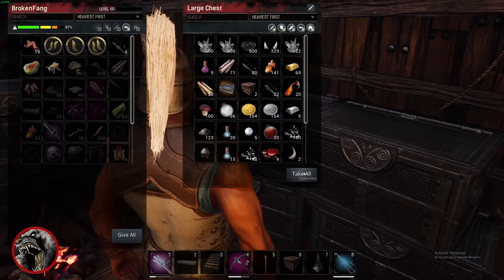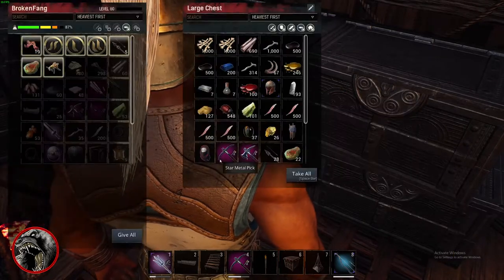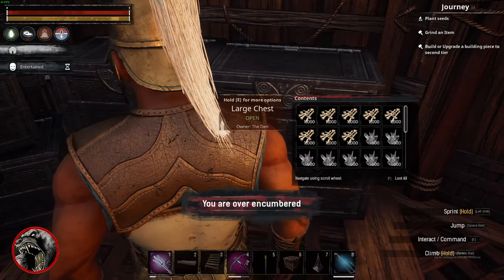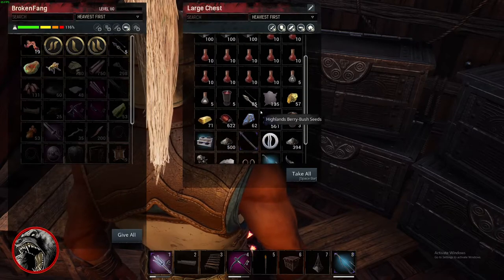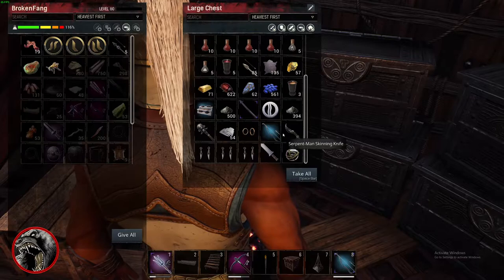You do this thing where you're doing take all, give all, take all, give all to try to get all the items to stack to their appropriate number. And then you're trying to reduce the volume so you can thin out a lot of this, because a lot of this stuff is a secondary or third tier material requirement.